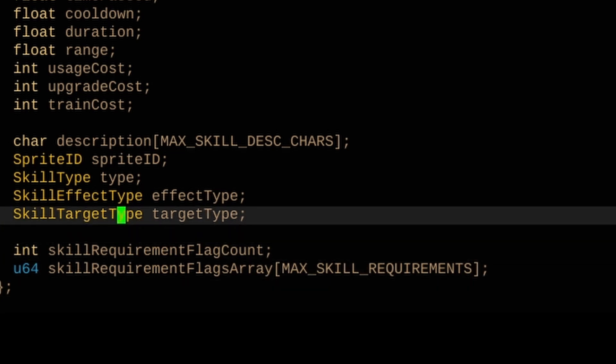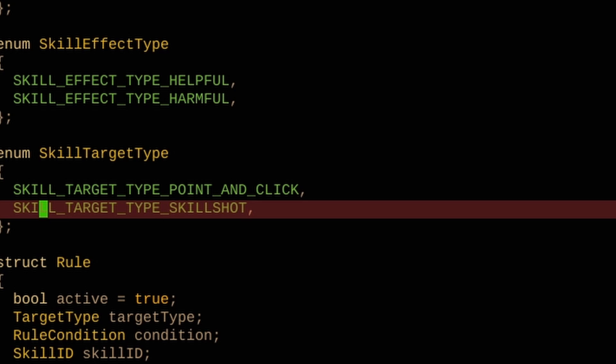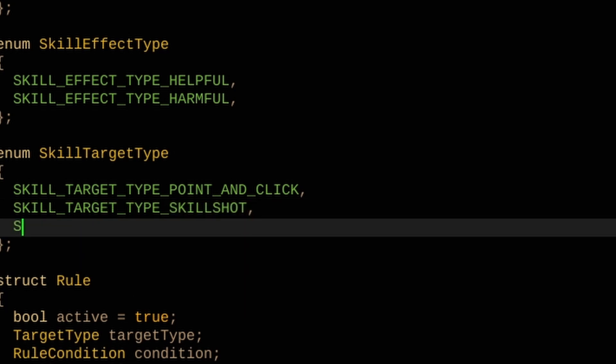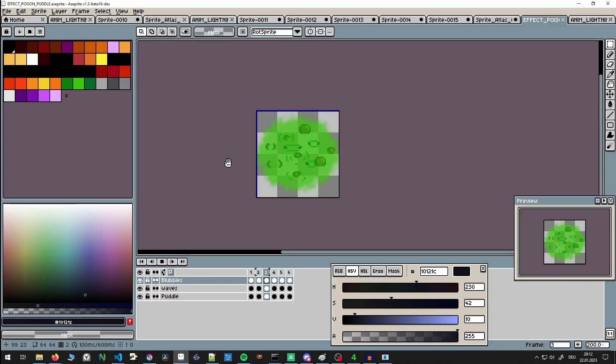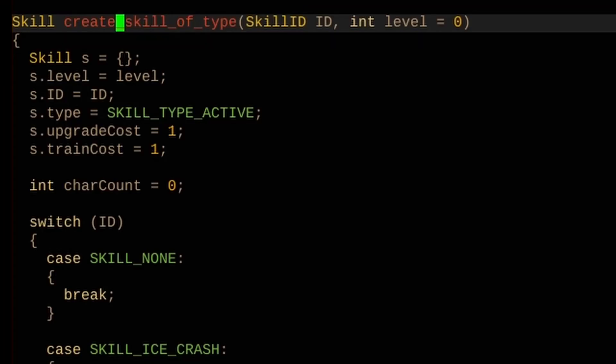For that I needed more functionality in my skill, so I added another enum called skill target type. This enum says whether I have a point-and-click skill or a skill shot. In the future I also want to add a skill target type location, which could be used for poison puddles or any skills that target areas instead of specific units.